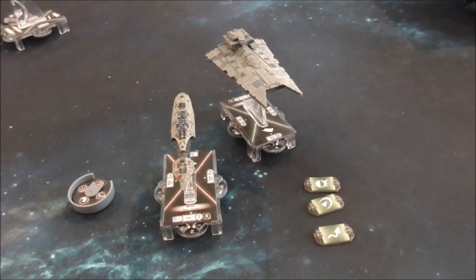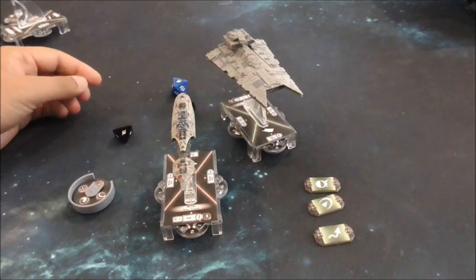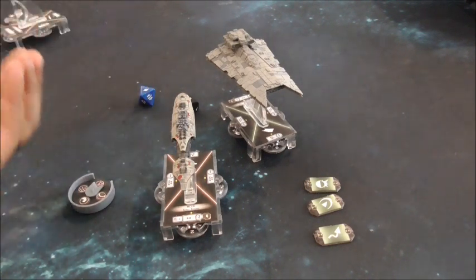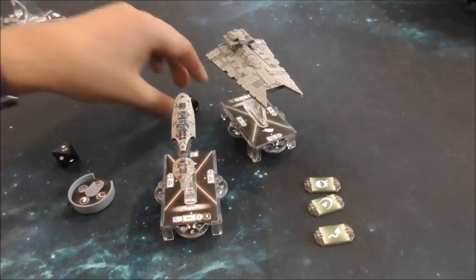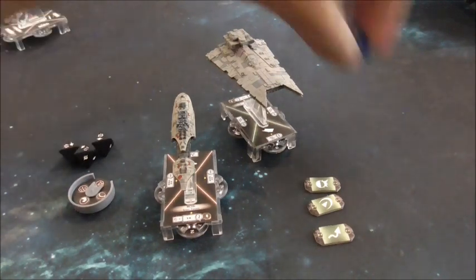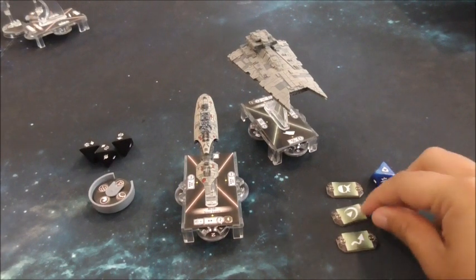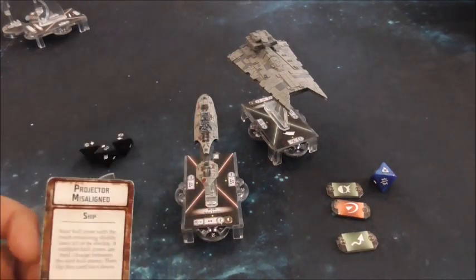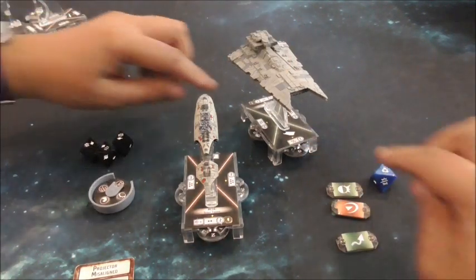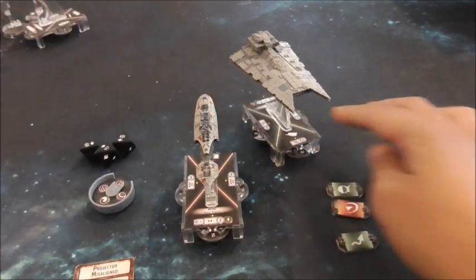Now let's demonstrate how the torpedo build works on the Gladiator. Front arc first — I would Concentrate Fire. One black die — blank, another blank. Re-roll with Ordnance Experts. Wow, three criticals! Use H9 to turn one into an accuracy, block their brace, and trigger APTs. They redirect — APTs first — and we get a projector misaligned. So they lose all their front shields, redirect two to the front, two to the side, one to the rear, and take three face-down damage.